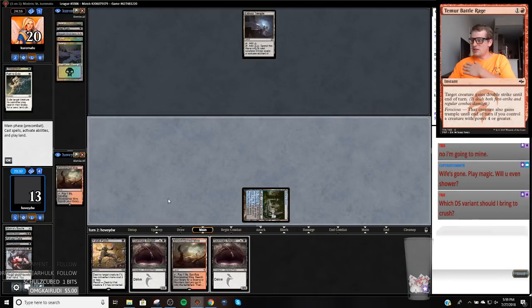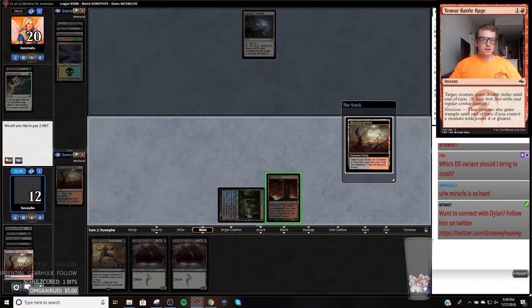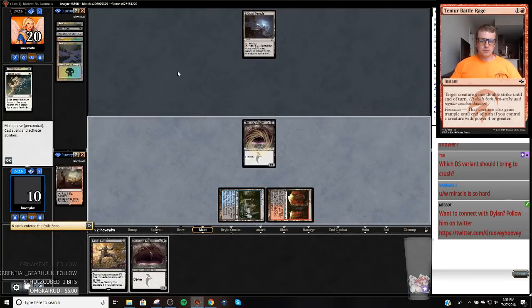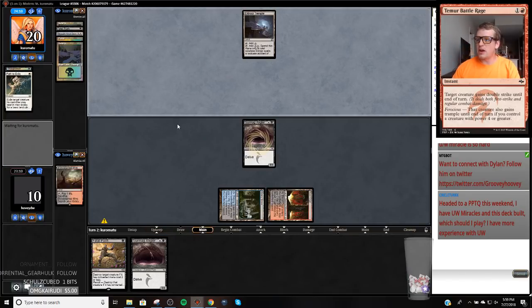Wife's gone — play Magic. Will you even shower? Maybe not, Tom. I don't even shower when my wife's here — let's be real. I'm just a disgusting ball of life. God, if my opponent rips this Eldrazi Temple next turn, it's going to feel so good. I have Blue-White Miracles in this deck too — what should I play? You should play the one you have more experience with. This deck is much better than Blue-White, so learn this deck. But you shouldn't go into an event cold — Modern's too diverse.